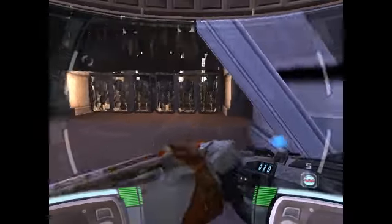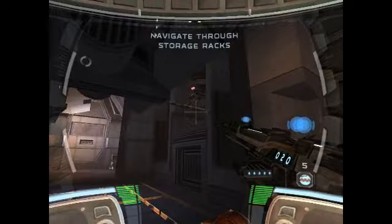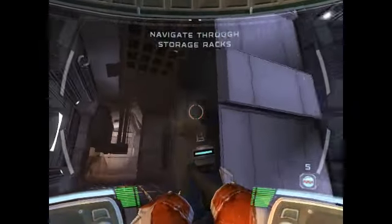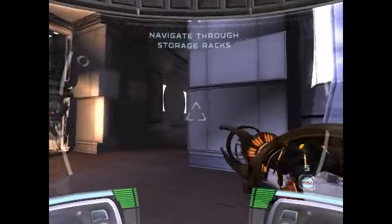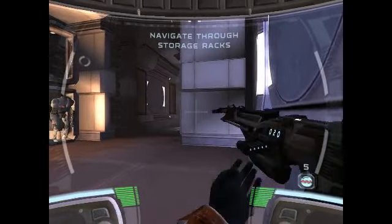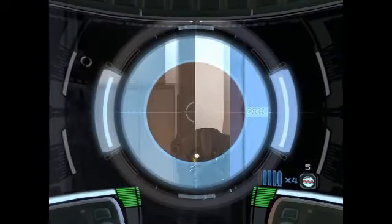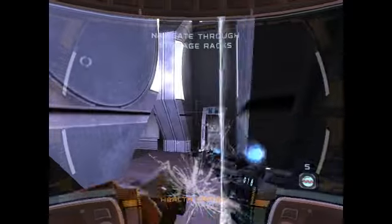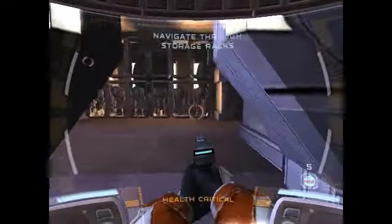There we go, let's reload this thing. 07 checking in, I've just about reached my target. No droids so far. 4-0 reporting, running into a little droid trouble. We got hit by a grenade — that's not good. Okay, when they kneel down they shoot grenades. Gotta keep that in mind.